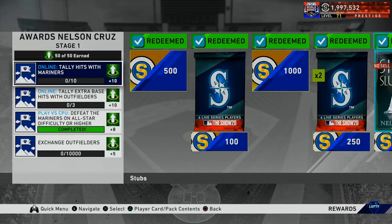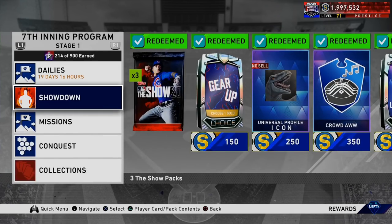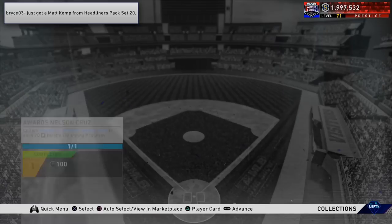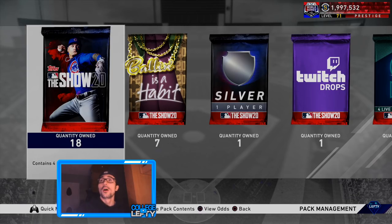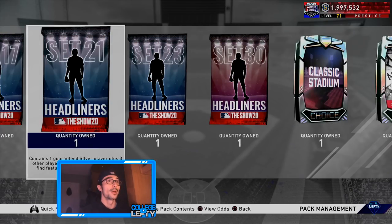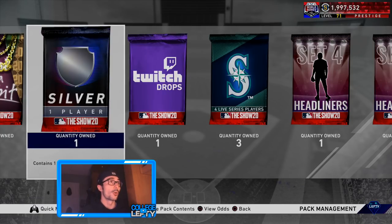I finished off this Nelson Cruz by beating the computer on All-Star difficulty. It was pretty simple — the only tips are to score a few runs and then get yourself out on purpose, lay down some bunts, and then just beat them. I'll go ahead and lock him in here. This will give us another two headliner packs for a potential diamond card or the reward from Set 1 through 31. Let's get into some of these packs — we have a bunch from the conquest as well as the 7th inning program.